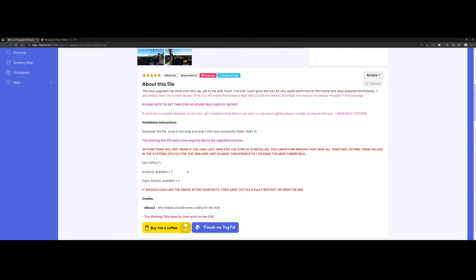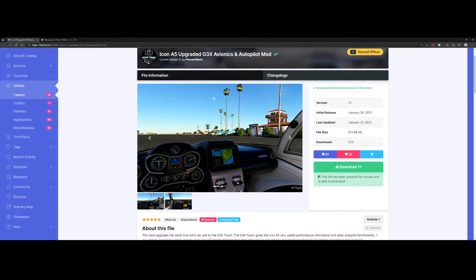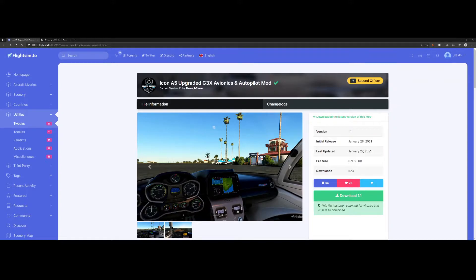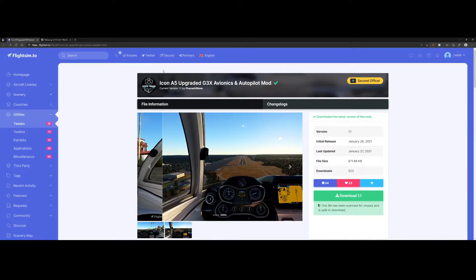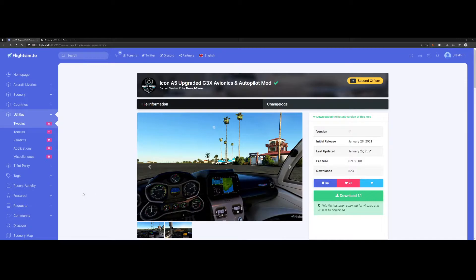If you want to support the developer, Pharo Steve, you can either buy him a coffee or donate via PayPal. The mod can be downloaded from the flightsim.to site — just search for the add-on. I'll also put a link in the video description where you can directly download both the Icon A5 and the Working Title add-on. But enough talking — let's switch over to Flight Simulator.